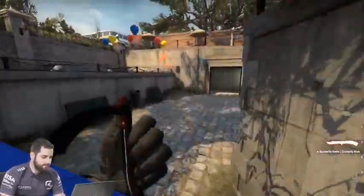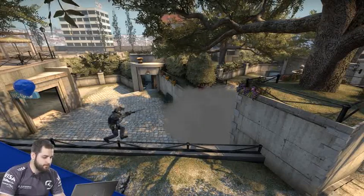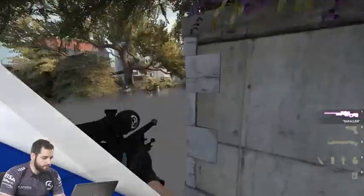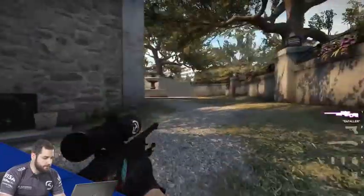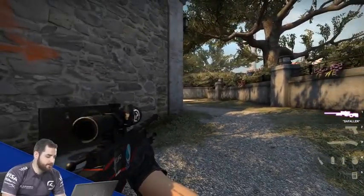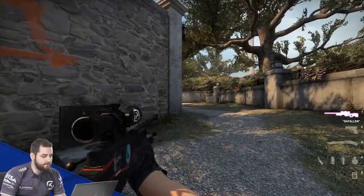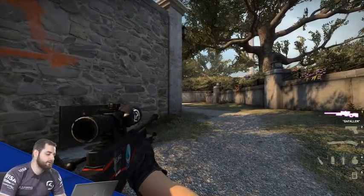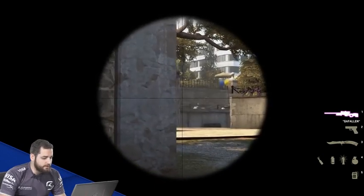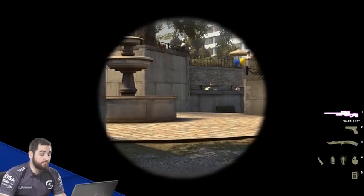Some CTs will throw a smoke on the stairs area and jump in trying to get information. As a helper on T-side you must be careful, because it's not easy to see your opponents through the smoke. Sometimes it's smart to tell your teammates 'there's a smoke mid, let's wait' — and then 18 seconds later when the smoke clears, go back and look for your enemy. Make sure to check these spots and see if no one is pushing.